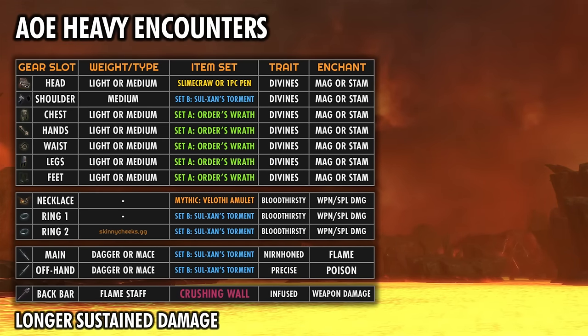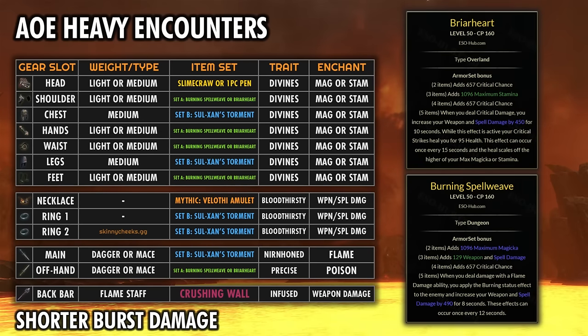For AoE Trash Encounters, I really like Sulxan as a backbone to most of my AoE Trash configurations. Order's Wrath works really well paired with it, and it can be made in Light or Medium so you can really customize it for your needs. For a tiny bit more burst but less sustained damage for Trash Encounters that might last a little longer, Briar Heart or Burning Spellweave can both work really well too. Briar Heart is Medium and Burning Spellweave is Light.